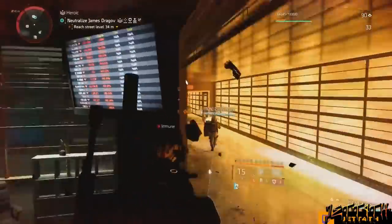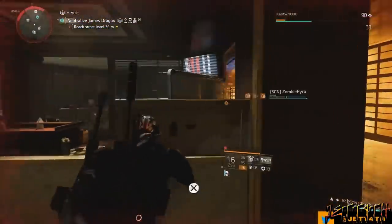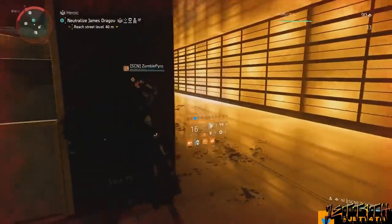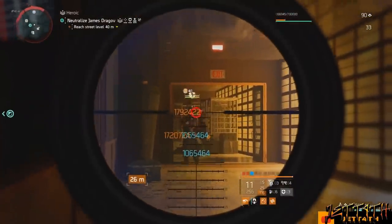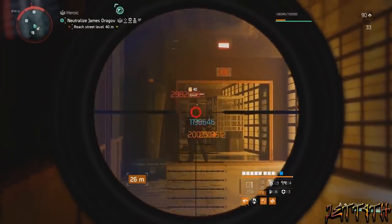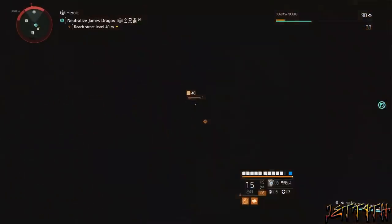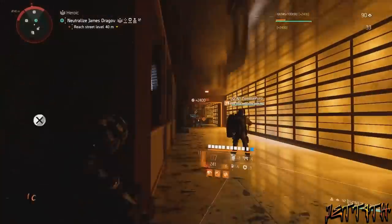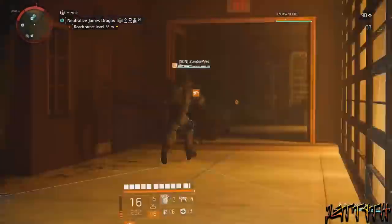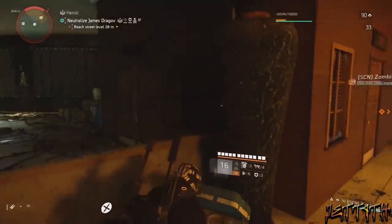All in all, this build absolutely shreds and melts everything down. I do have a fair amount of really high rolls on the armor, but overall no exotic pieces other than the Nemesis, so this should come together for you rather easily and get you pretty much immediately into Heroic. Or at least make Challenging a breeze until you start getting some higher rolls. With them finally acknowledging the scaling issues and planning to retune it, this build is only going to get better.